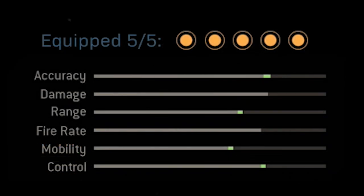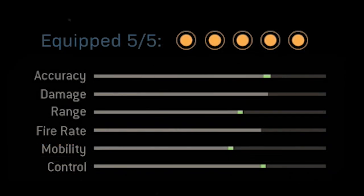If you take a look at the stats for the class setup I'm going to share in this video, you'll see we get a small boost to accuracy, range, mobility, and control — a really good silenced FR that we can do really well with from long range.